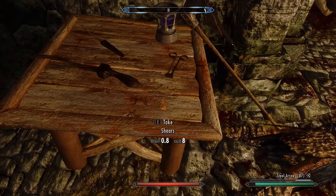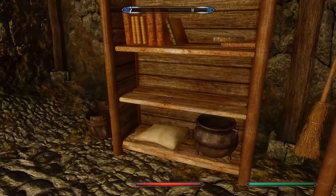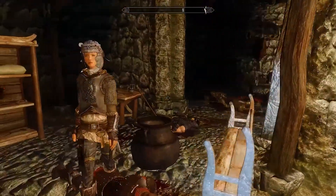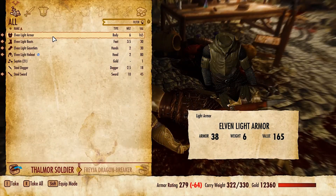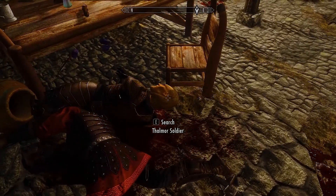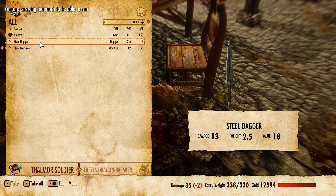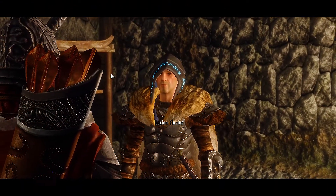Now let's check around this room, what do we have here? A sack with flour in it, I don't need it. Well I guess let's loot those two guys. Nothing interesting on you. And you — also nothing interesting beside the executioner set. A jug of milk — why does he have a jug of milk in his pocket? I have no idea. I do like the elite Aldmeri Dominion armor set, but I might take... I'll give it to Lucian for now, so that he would carry it.